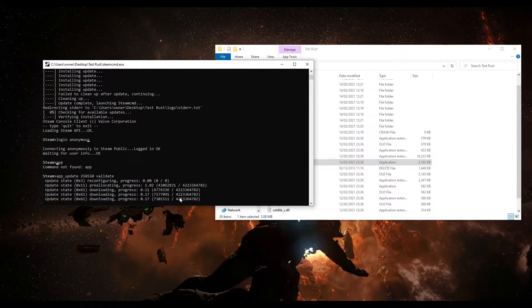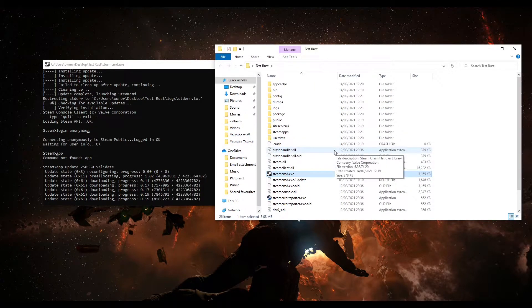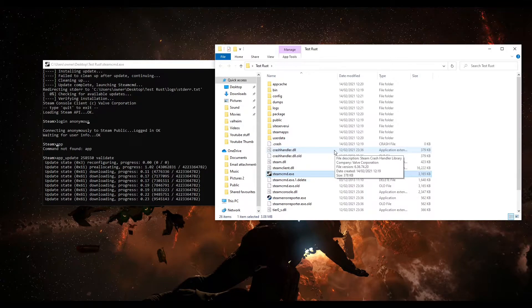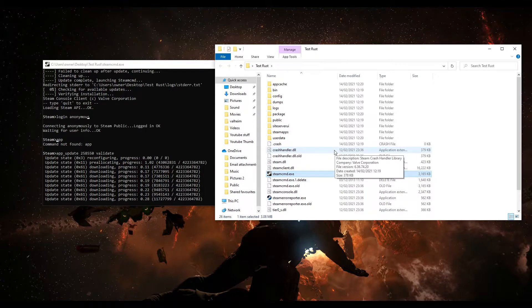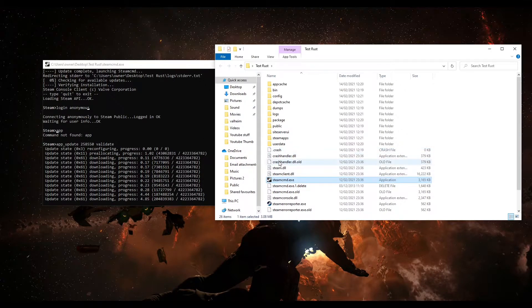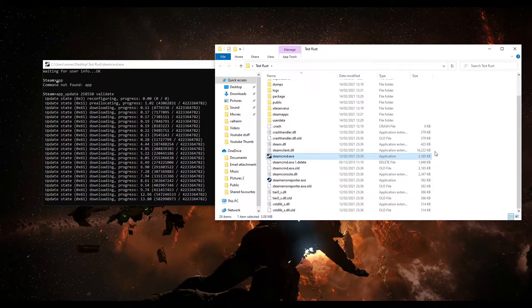You'll see the server files build up — it's similar to what we did last week with the simple server but done manually. While that's downloading, we're going to create a script so that when there's a Rust update — which happens every couple of weeks — we can just click this file instead of manually typing the commands every time.